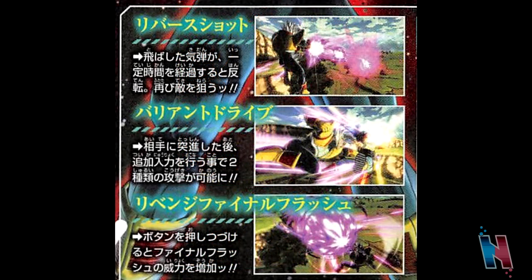The first move in the scan is called Reverse Shot. It's a move where you shoot ki blasts at the opponent, and after a certain period of time it will track them down and hit them. I don't know how this will function specifically in game, because in the image we see the move just tracking the opponent straight up and hitting them right off the bat. But maybe if the opponent were to dodge out of the way, it would come back and hit them as well. I guess we'll find out once this DLC drops.